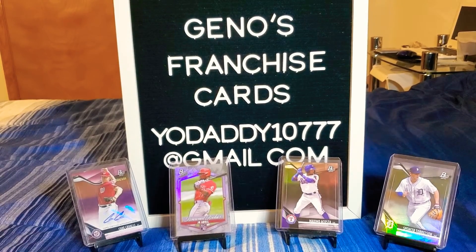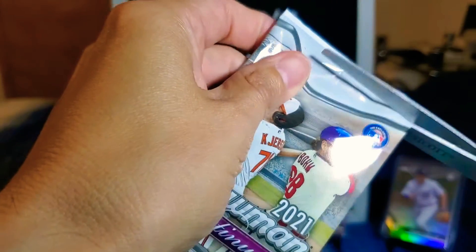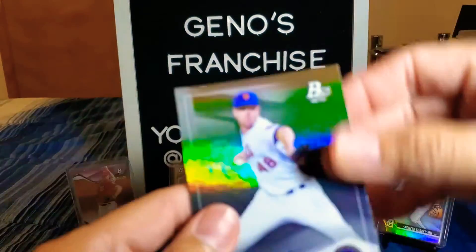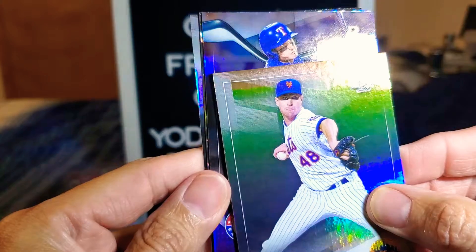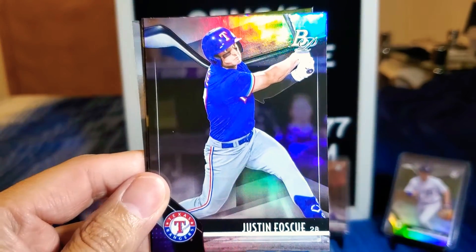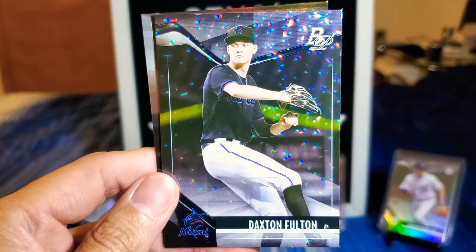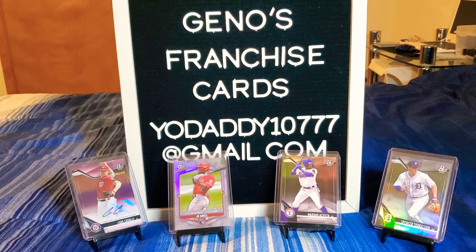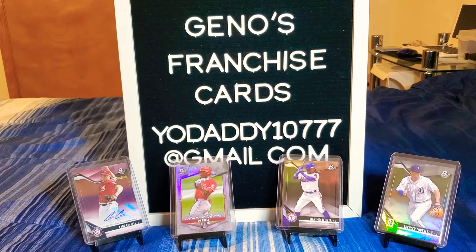Let's get our next pack. We're going to have a Jacob deGrom — he had himself a decent season until he went on the IL — and that's going to be Justin Foscue on the prospect card for the Rangers. Our icy we got a pitcher and that's Daxton Fulton, not bad. And JD Martinez, he's gonna help lead the charge taking on the Astros — oh boy.